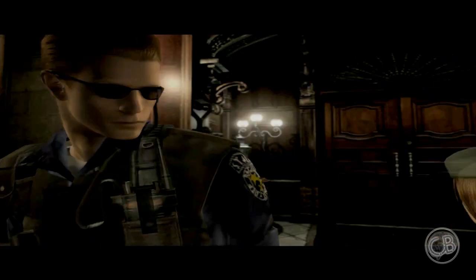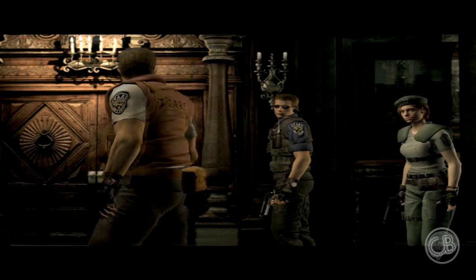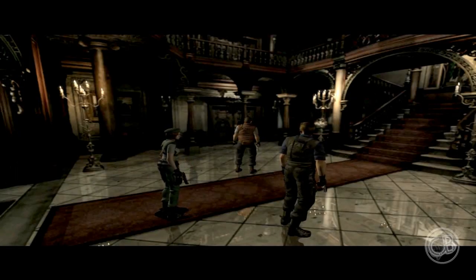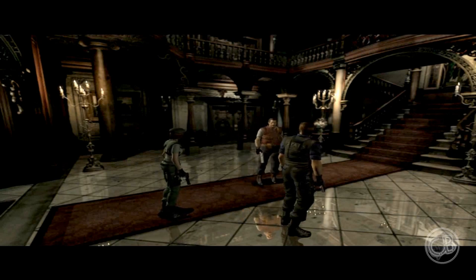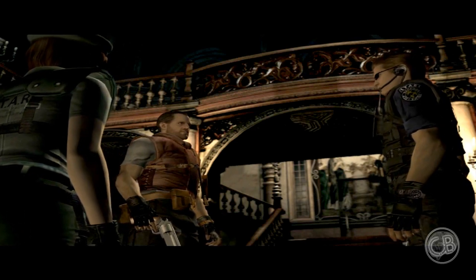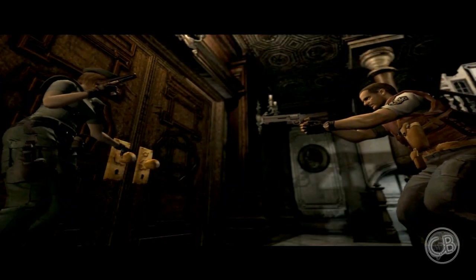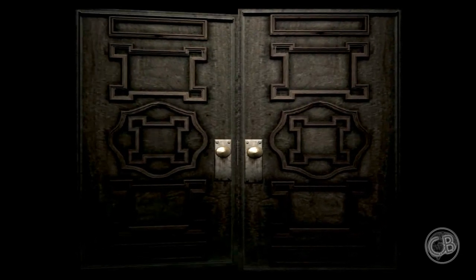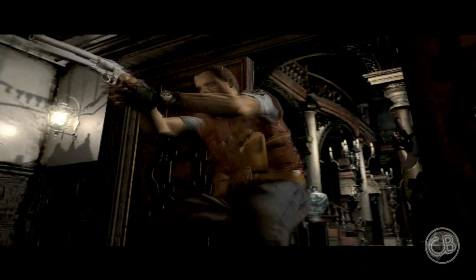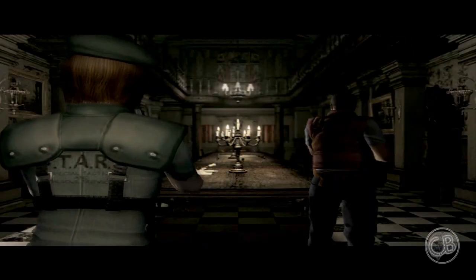Look how good it still looks — this was incredible. First hint that Wesker's plan is in motion here. Anyone who wears shades inside is a bit shady. Wesker immediately says 'Jill, go and investigate' and doesn't expect Barry to say 'I'm going with her' — because he wants to separate them both, trying to manipulate Barry into helping him later. It's all part of his plan. Going around solo is what makes this game so scary compared to RE5 where you've got a buddy.